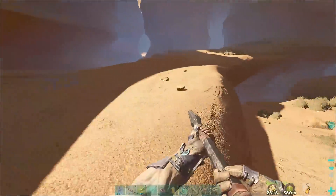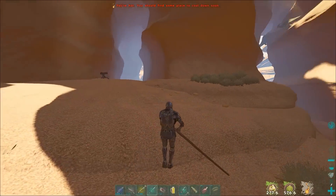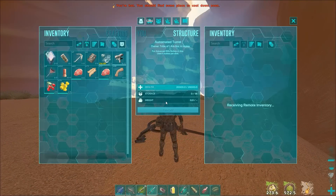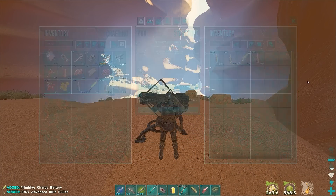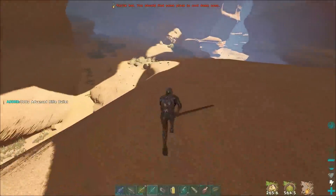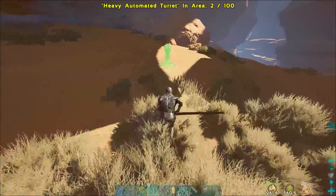Let's grab our batteries and set a heavy turret down. I've seen these guys around the Scorched Earth server a couple of times — they must have a base somewhere I haven't been able to find, but they seem somewhat built up. We're going to run inside the cave and see what we can do, maybe get ourselves a free kit.